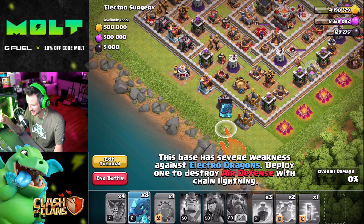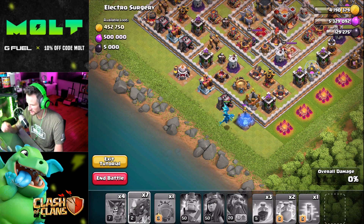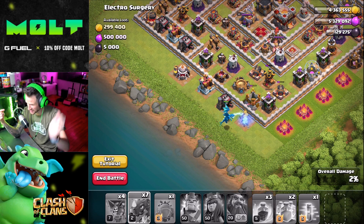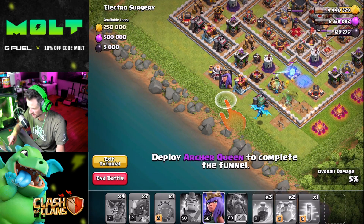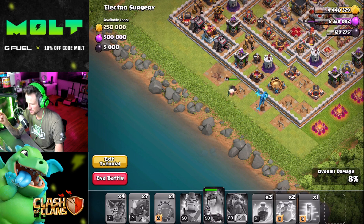Oh my gosh, this guy's base looks insane! Okay, 'This base has severe weakness against Electro Dragons — deploy one to destroy air defenses with chain lightning.' So this guy will — wow, it does have a big weakness against that. That's pretty crazy. 'Deploy Archer Queen to complete the funnel.' Okay, why can't I use her ability?